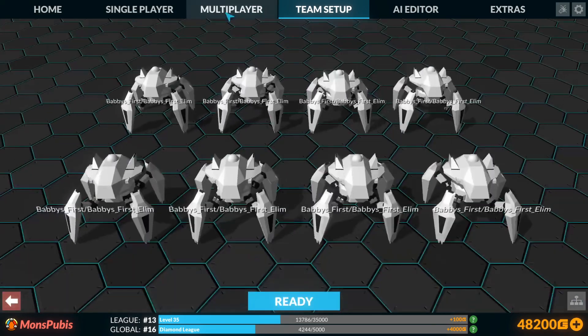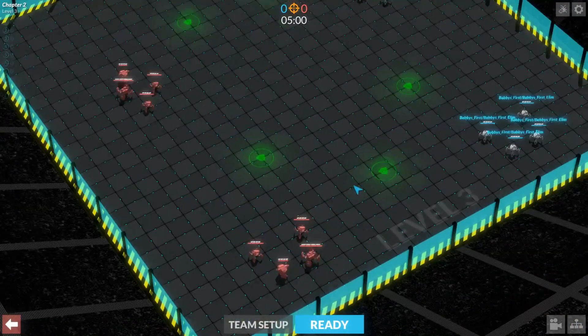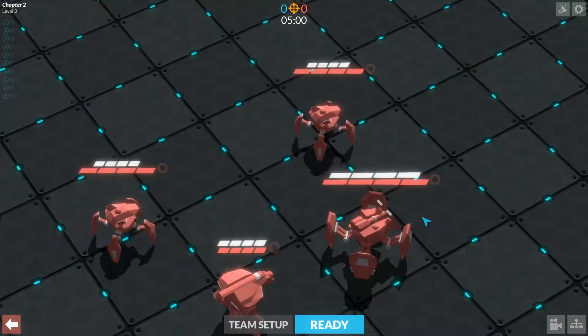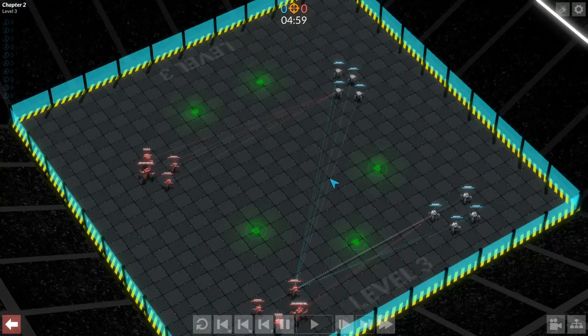We're using all assaults, but we are going to have to take that into consideration, because we can see here the enemy has machine guns and snipers along with their assaults. So let's see how this goes.